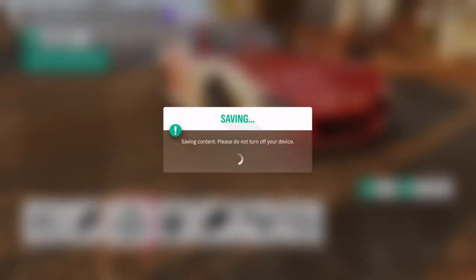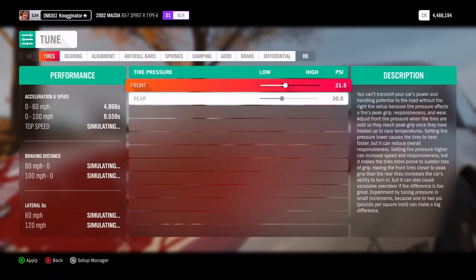536 horsepower, 2,200 pounds. Looking good there, that's about where I wanted it to be. Stock tires, 530 horsepower — that's usually a good mark. Weighing 2,200 pounds is really, really light as well. Let's go ahead and tune this bad boy.